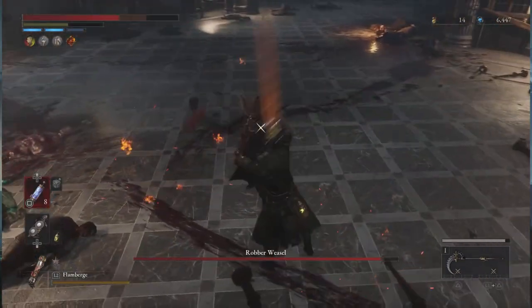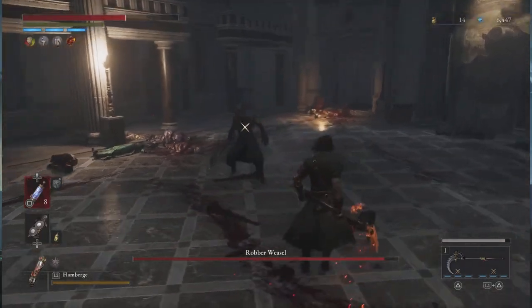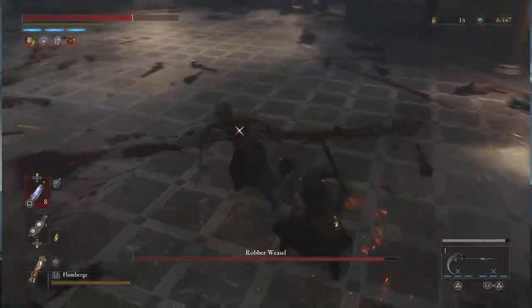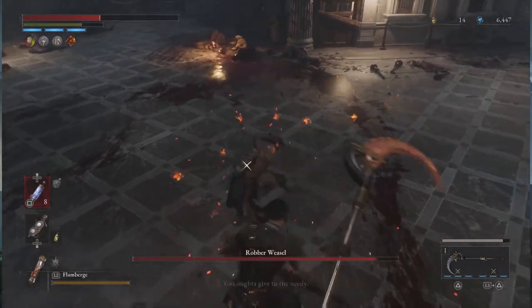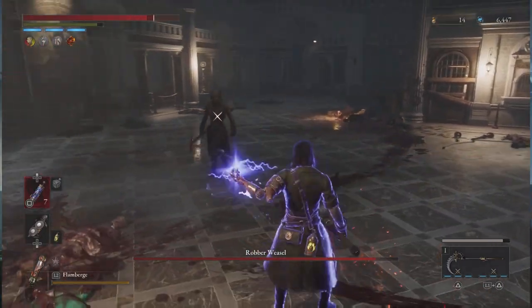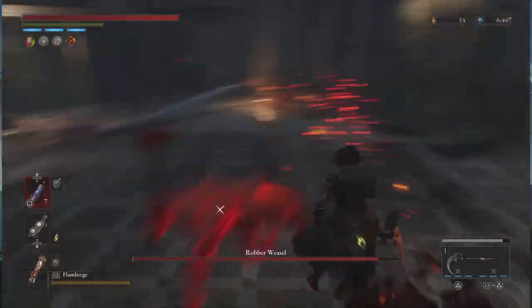The Robber Weasel wields a fire axe-like weapon. The robber will deal a number of basic melee attacks, much like other stalker encounters. She tends to run or dash in and then attack before backing away again before her next approach.